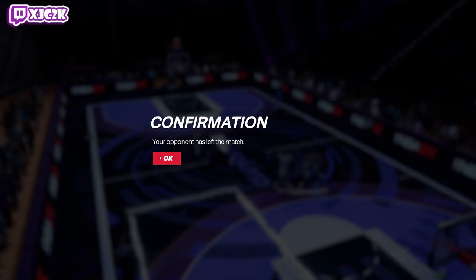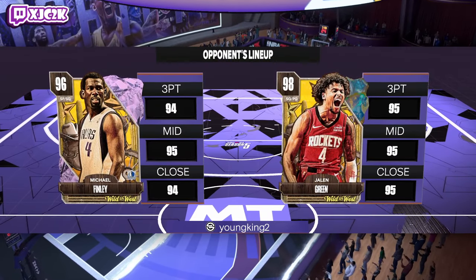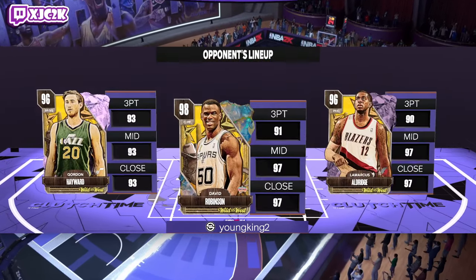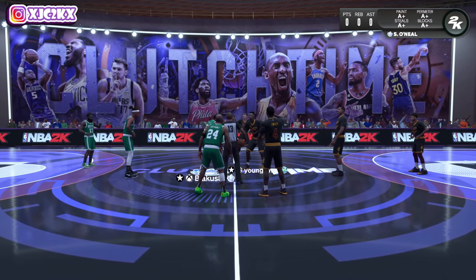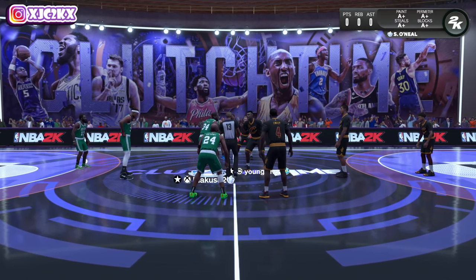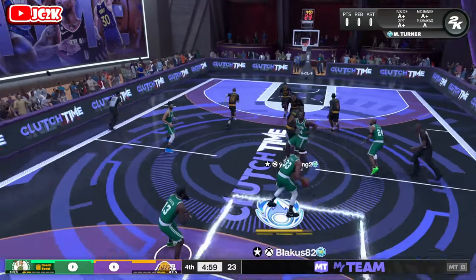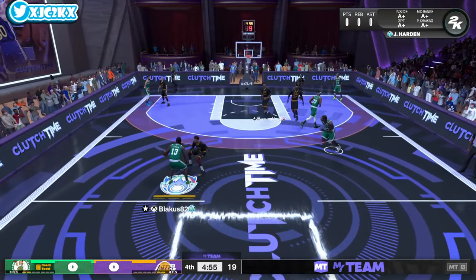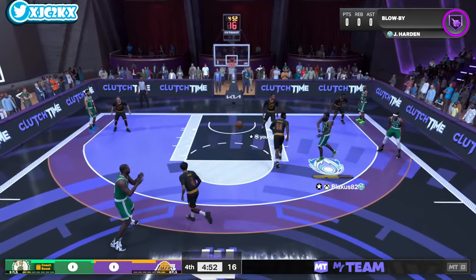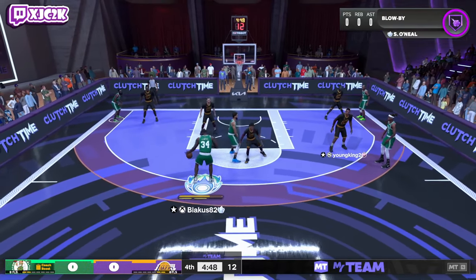Going up against a new opponent — Jalen Green, Michael Finley. This dude has two Galaxy Opals, both Wild West cards, plus Aldridge, Gordon Hayward, and Michael Finley. Literally an all-Wild-West team, very strange. D-Rob matched up against Shaq is about as good of a matchup as we were realistically going to get.